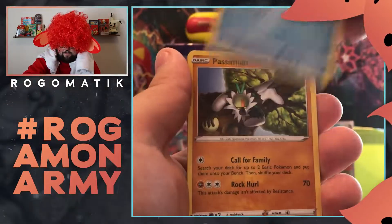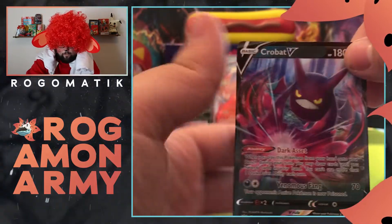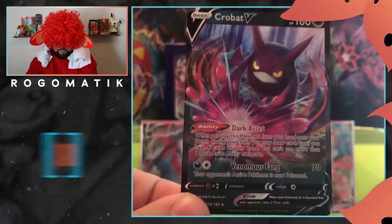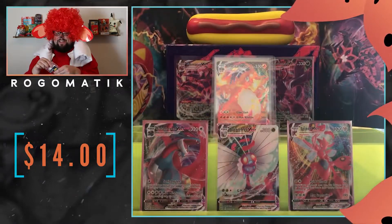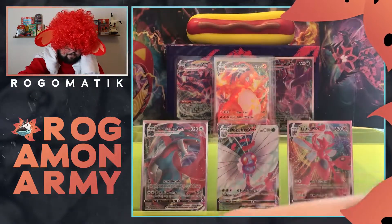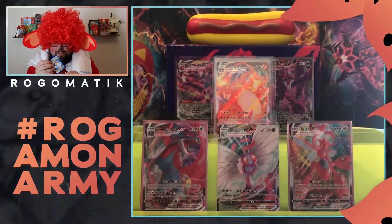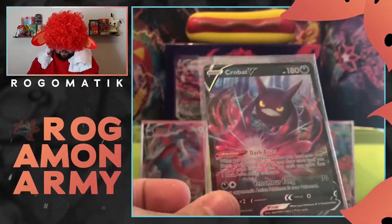Qwilfish, Sinistea, Feebas, Passimian, we got the Morpeko. And for the final one — woo! Let's go! That one's going to Jeff too, the Crobat V. That's actually one of the better cards you want to pull in this set as well, man. So yeah, the Crobat V. There you go, Jeff — you're getting some good pulls from this box.